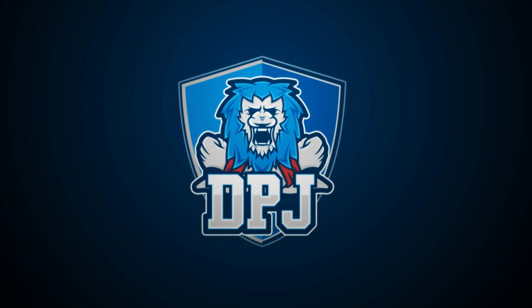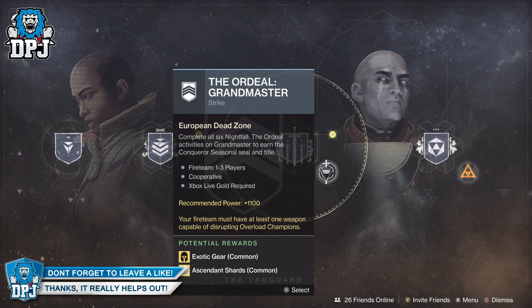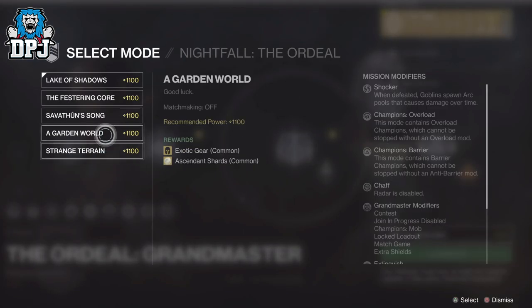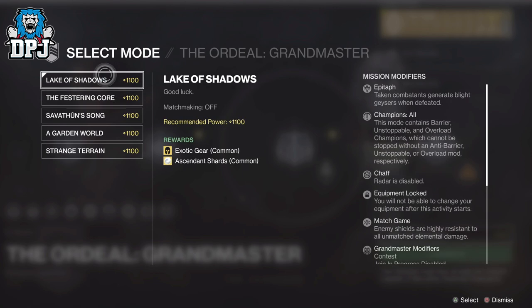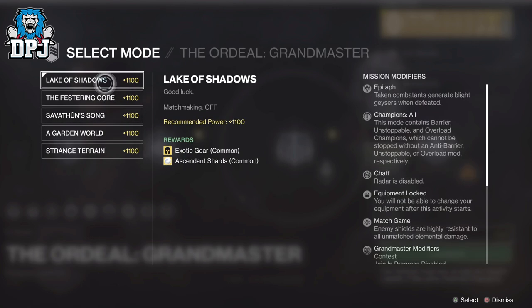And it gets even better. But yeah guys, if this video helps you out or you learn anything from it, if you would take a second to smash that like button it would be much appreciated. So this video will be a super quick one — it's just to let you guys know you can now select and pick between 6 grandmaster nightfalls. The reason this is now here, I believe, is to give everybody a chance at getting the Conqueror title before Beyond Light.